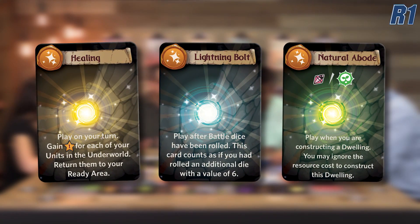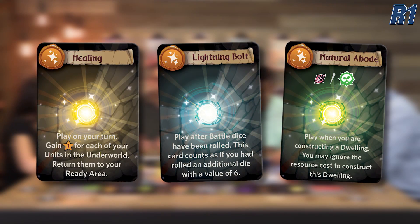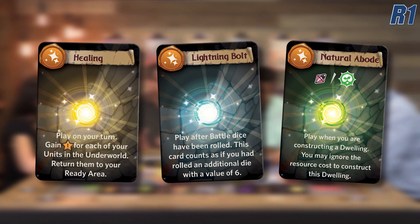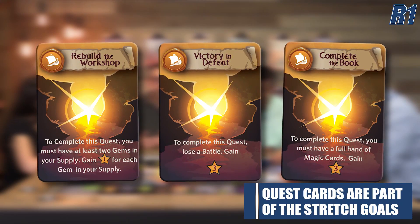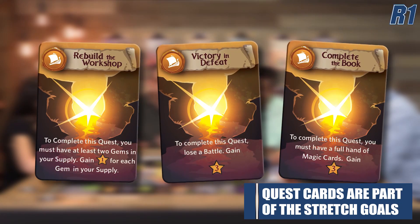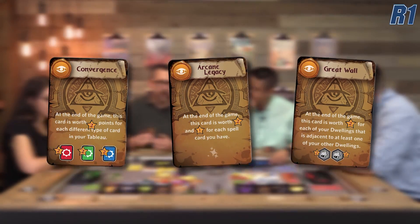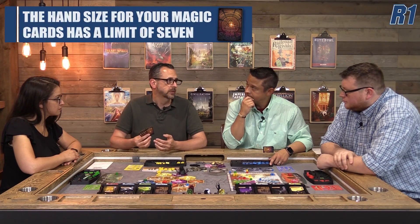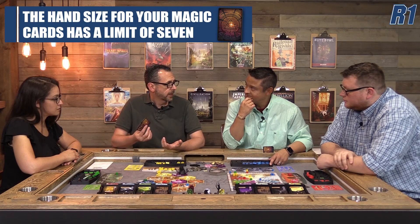There are three different types of magic cards. You've got spells — those are going to be used many different times throughout the game and can really turn things on its ear. You also have quest cards that you can fulfill throughout the game for victory points or other rewards. And then prophecy cards are end-of-game scoring. You're going to start with five of these and have a hand limit of seven, so the more prophecy cards or unfulfilled quests you have, the more your hand gets clogged up.